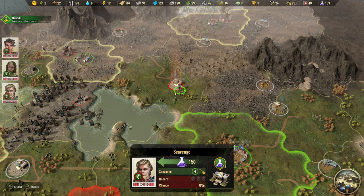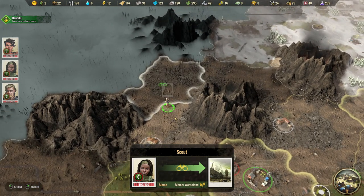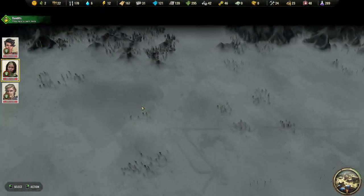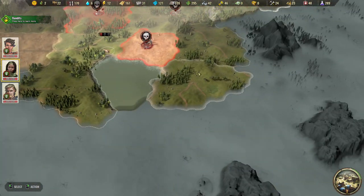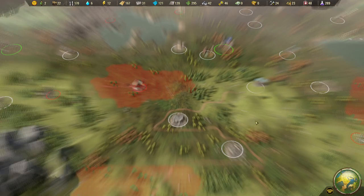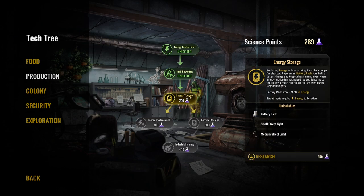On the world map, Roberts is going to scavenge some research points. She's scouting up north - just a hangar with some metal. This map really does look like the road to Mordor. It's a huge world map so outposts might be very important - we could build one out here and scouts would only need to return to the outpost to deliver goods instead of all the way back to Sleepy Hollow. Let's look at energy storage - it stores 2000 energy.